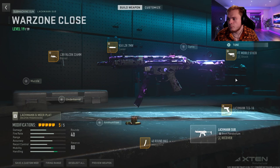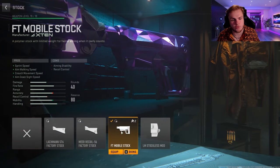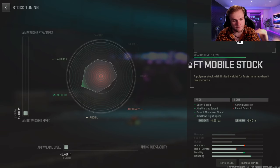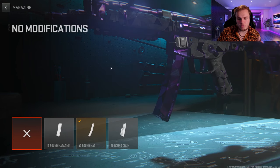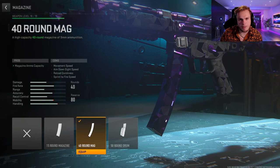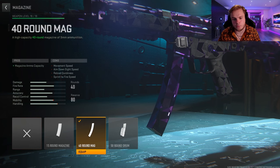You don't have to be exact — roughly around that 19.7 mark is fine. For the stock we're doing the FT Mobile Stock for more movement speed and map traversal. Tuning: crank it all the way down to negative 4 for aim down sight speed and negative 2.4 for aim walking speed. For the mag, I'm doing the 40 Round Mag to preserve movement speed, though you can use 50 round if you prefer.